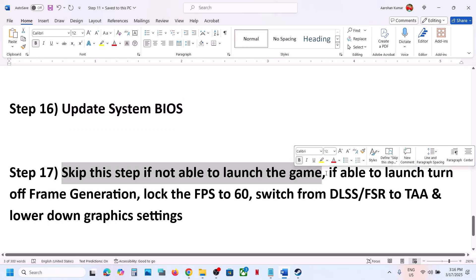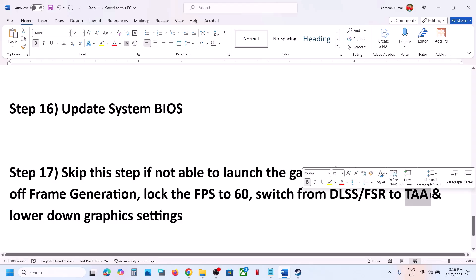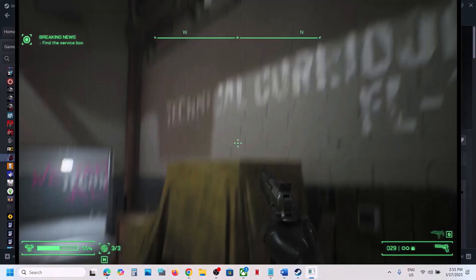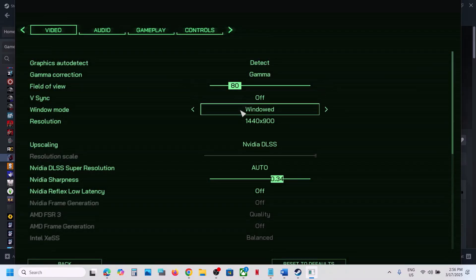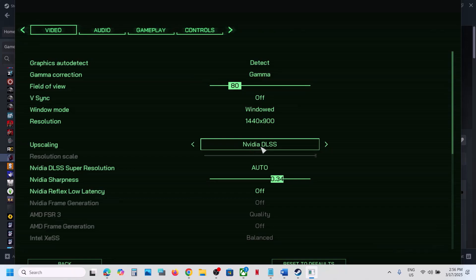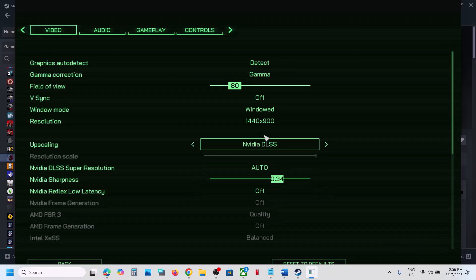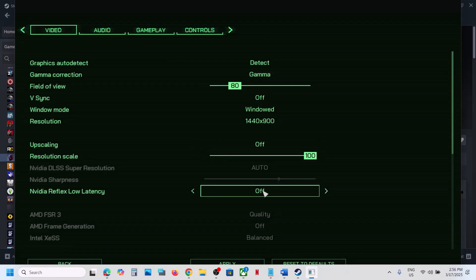The next step applies only if you are able to launch the game but experience issues. You can turn off Frame Generation, lock the FPS to 60, switch from DLSS or FSR to TAA, or turn off upscaling. Launch the game and go to Options, then Video Settings. If set to Nvidia DLSS, turn off Nvidia Frame Generation. You can also set upscaling to TSR or turn it off entirely.